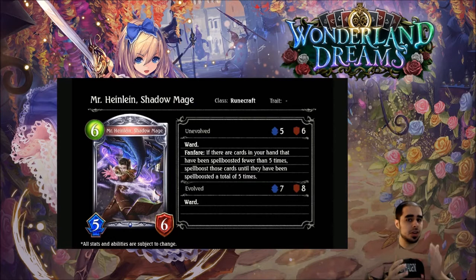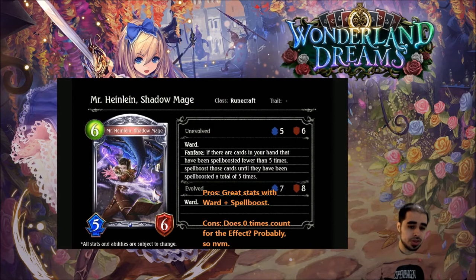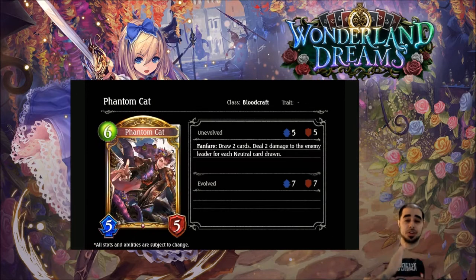Next is Mr. Heinlein, Shadow Mage — runecraft silver, six, five, six with ward. Fanfare: if there are cards in your hand that have been spell-boosted fewer than five times, spell-boost those cards until they have been spell-boosted a total of five times. This could be very, very strong. I think this will be in a lot of runecraft decks that want board control. If you hit a Fate's Hand with this alone, it becomes zero cost and you draw two cards for free. Four stars — very strong.